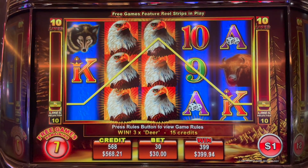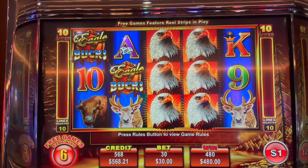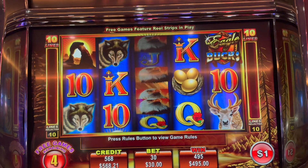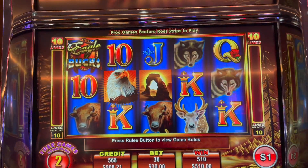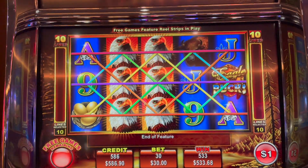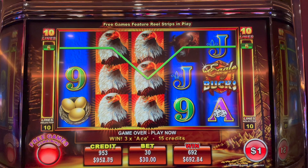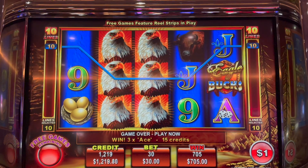I put $800 in, was down to $568, and I can't believe this. A re-trigger would be everything. Okay, we have five spins to go — come on eagles, one time full screen, just once! This is an amazing bonus and the potential is amazing. Well, it was a great bonus — $30 max bet, it could have just been insanity. $705 — never complained about $705 and the adrenaline rush was everything.